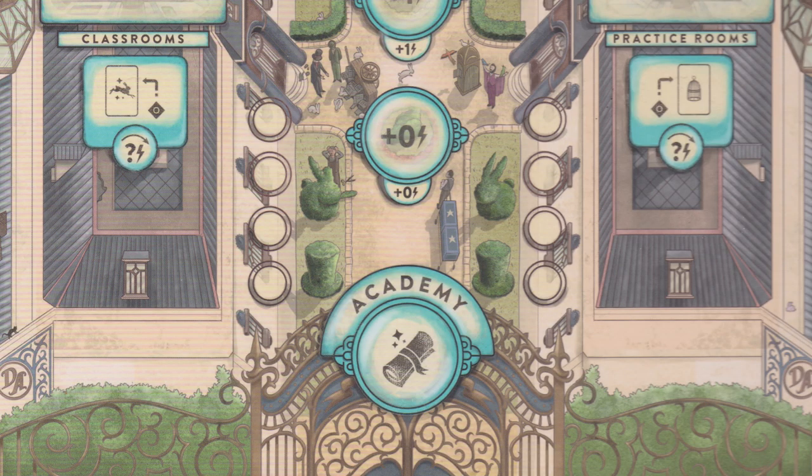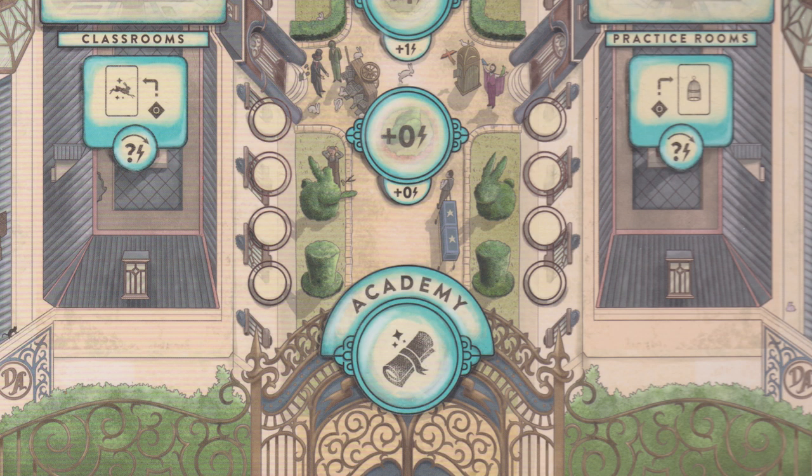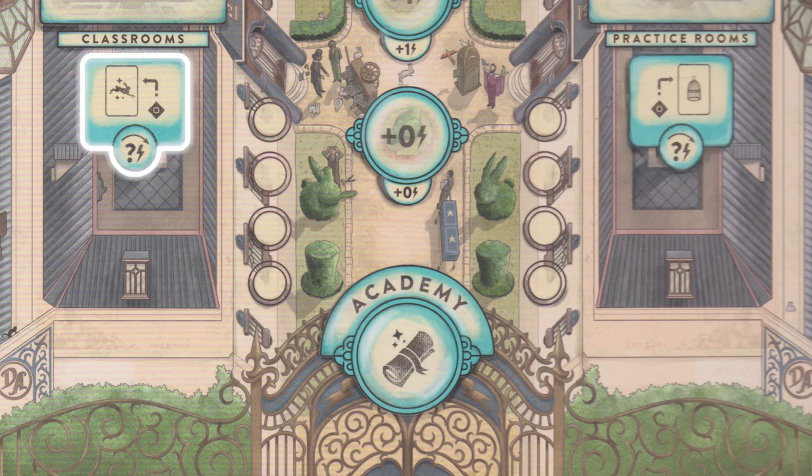What's the difference between a classroom and a practice room? When you place a worker in the Academy, you can pay a certain number of action points to either practice one of your tricks in a practice room, or teach it to aspiring student magicians in a classroom. Broadly speaking, practicing a trick makes it more valuable when you perform it in the theatre, while teaching a trick means you can no longer perform your trick in the theatre because everyone knows how it's done.